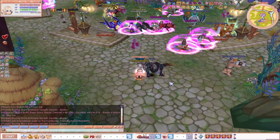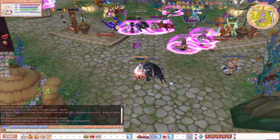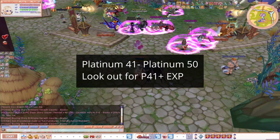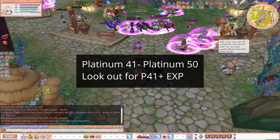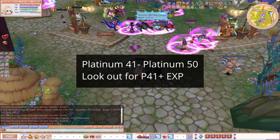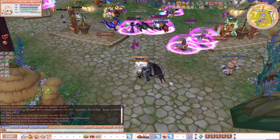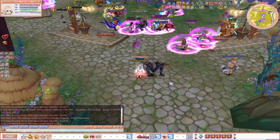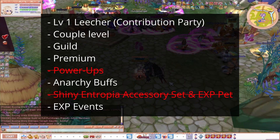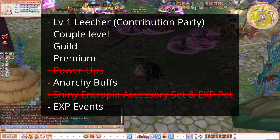Now we progress to Platinum 41 to Platinum 50. For Platinum 41 to 50, you will need different sources to boost your EXP. Everywhere you see EXP labeled for P41+, that means it's for Platinum 41 to Platinum 50. The old general EXP buffs won't give you any benefit, but all of the EXP boosts mentioned earlier are still working — besides the powerups, pets, and accessory set, which you would need to change.